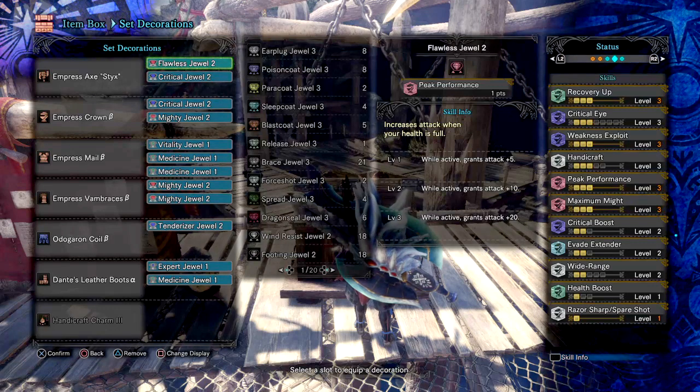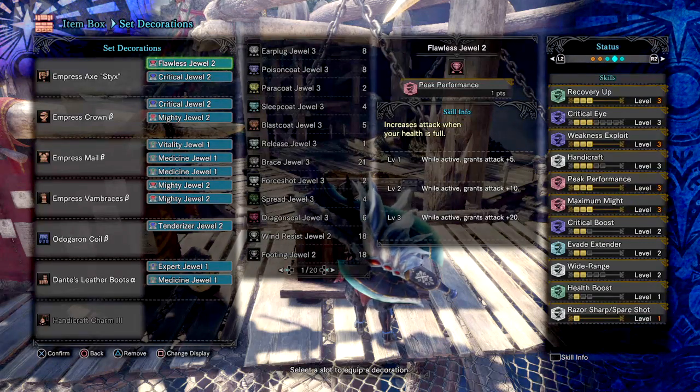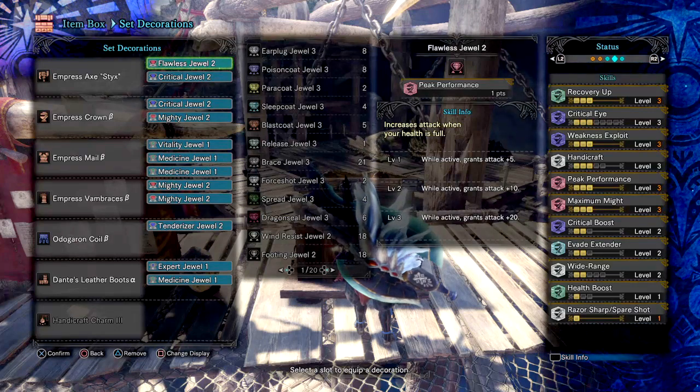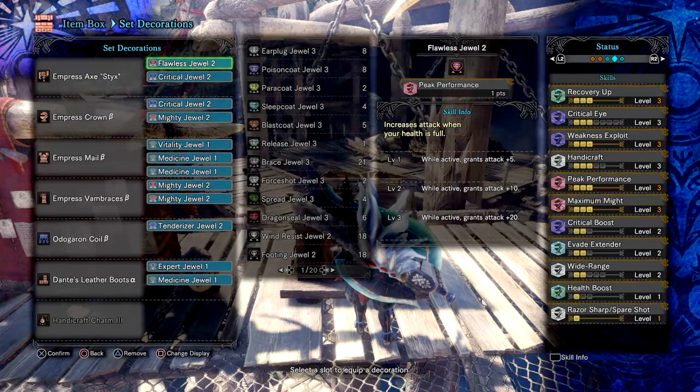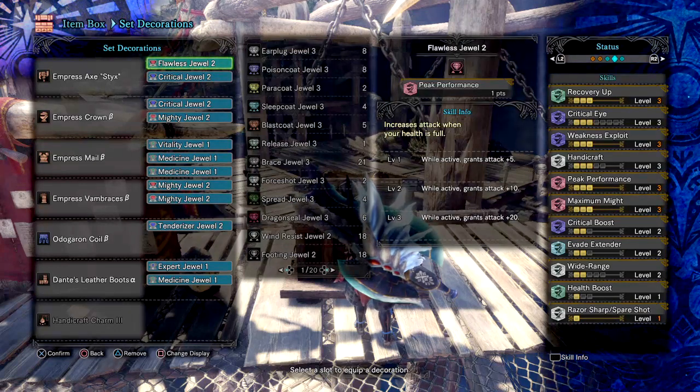Next we have Maximum Might 3 for the plus 30 affinity to our base build, and Critical Boost 2 for increasing our weapon's critical chance damage, which can be increased to max if you swap the waist out for the Notic waist. Slot in the missing jewels and then sacrifice 2 medicine slots or 2 level 1 slots and replace them with the Critical Eye jewel, but only if you have the jewels to spare. If you don't, go with whatever outcome you have.